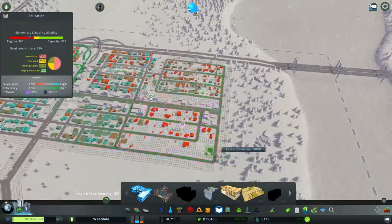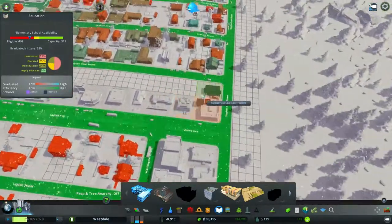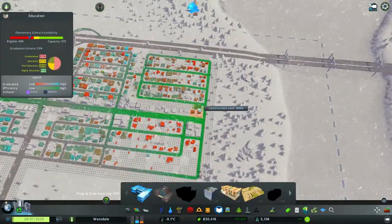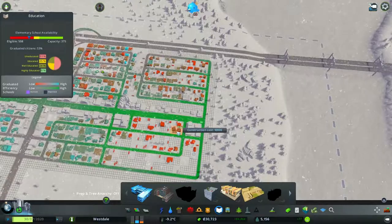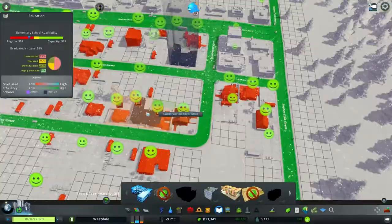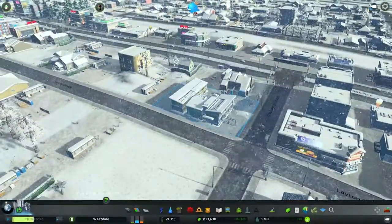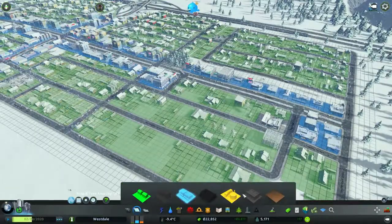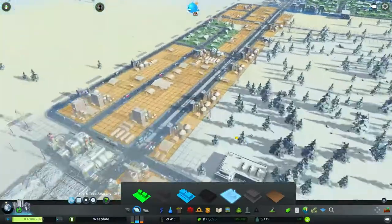Let's go ahead and plop down another elementary school. This one over there seems to be doing well. Should I put it right here or here? It does have a better spread if it's there. All right, there it goes — sweet. I like that school, it looks nicer. Build away game, build away! Six thousand is going to be the key for unlocking everything else I need.